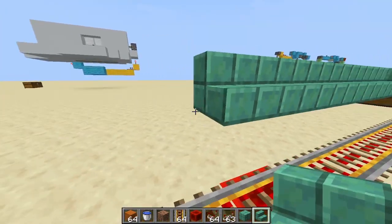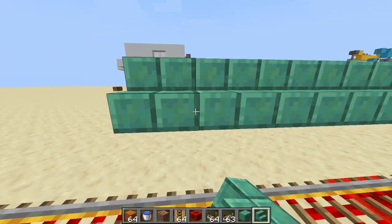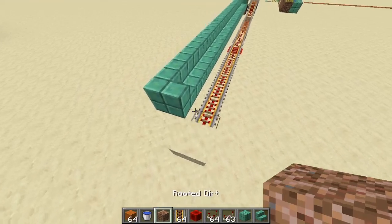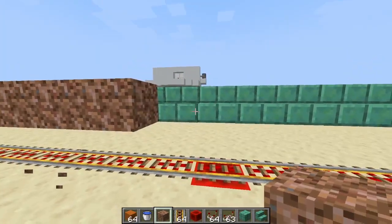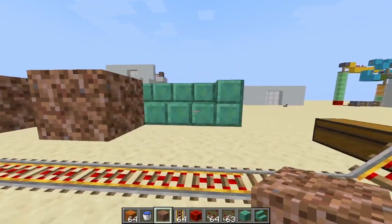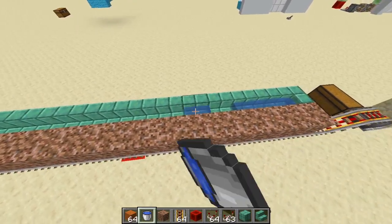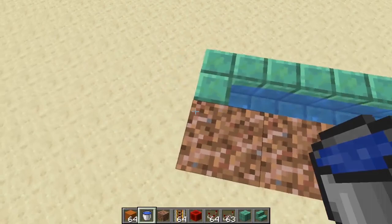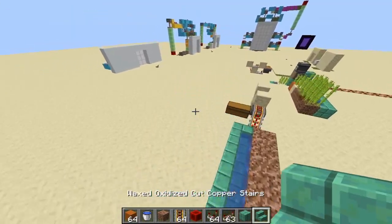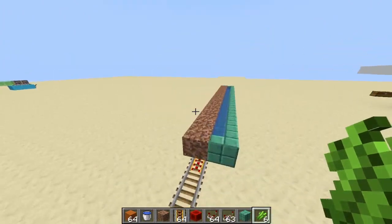Next I am going to use stairs to highlight places where we need water — these stairs are all going to be waterlogged. The stairs have been built and we are going to raise the blocks where we need to plant the sugarcane. These blocks need to be connected with water at the surface to grow any sugarcane. Next we are going to plant our sugarcane on top of these blocks.